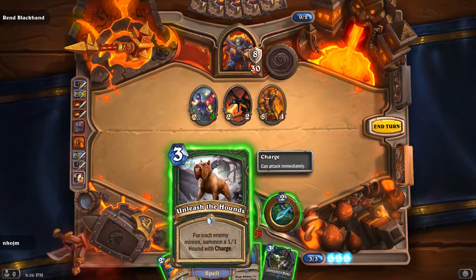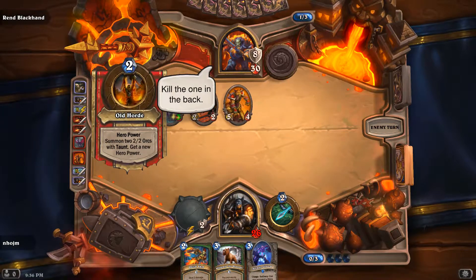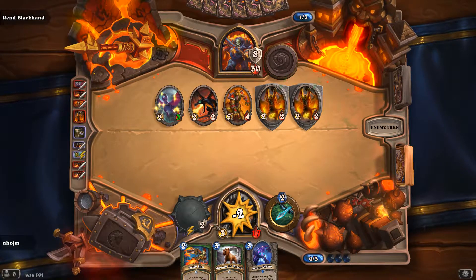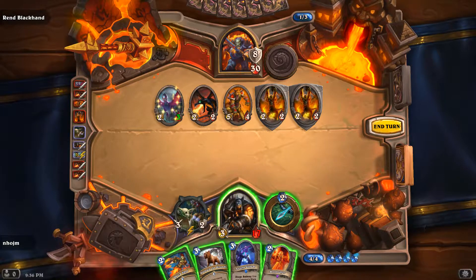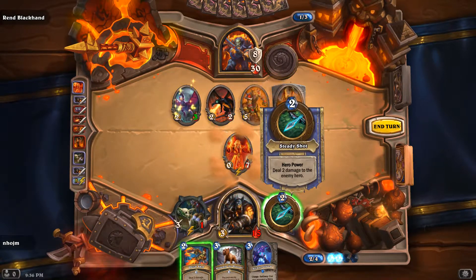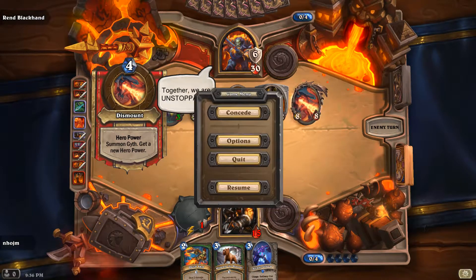I don't think I can win, honestly. It's already not looking good. Oh thank God — Doomsayer! We might have a shot now. But he could very easily kill my Doomsayer — that is the problem. Maybe his AI is not smart and he just won't attack it. I don't know if the AI knows what a Doomsayer is. They do. It knows. And that's game.